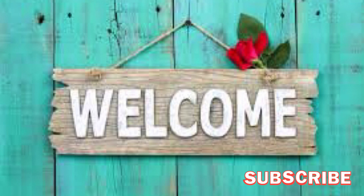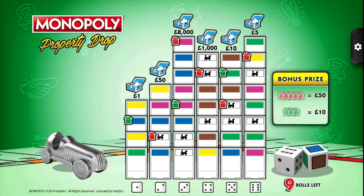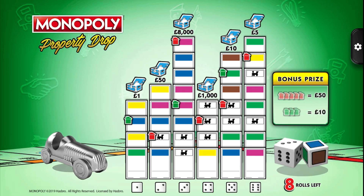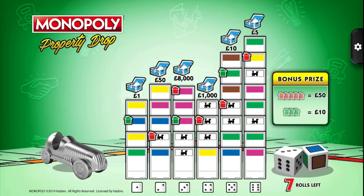Hi guys, welcome back to our channel. Today we are doing online and app games of the National Lottery. We're going to be starting with the Monopoly Property Drop — hopefully we can all get a win today. You just have to roll the dice, get the number and the colour in that row. We've got three blues, so we get the blues taken out — that's eight thousand pounds.